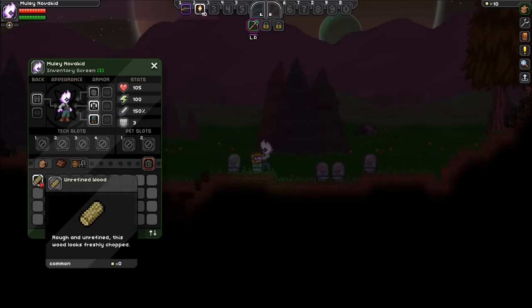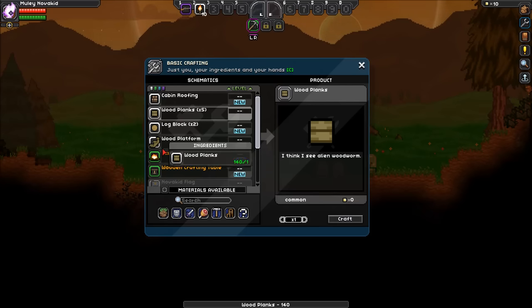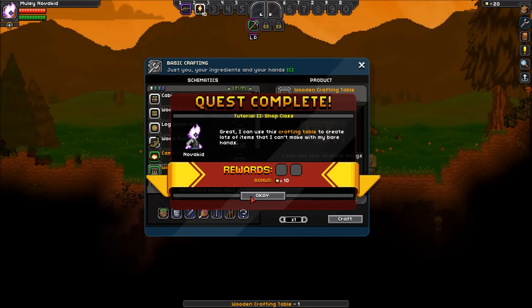We have some unrefined wood. Let's craft ourselves some planks — a bunch — because planks always come in handy. And a wooden crafting table. I can use this crafting table to create lots of items that I can't make with my bare hands.